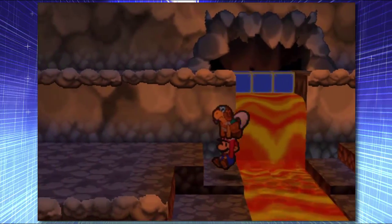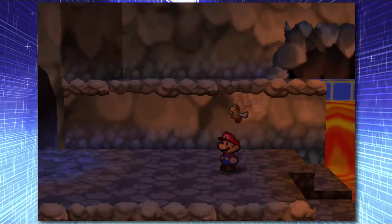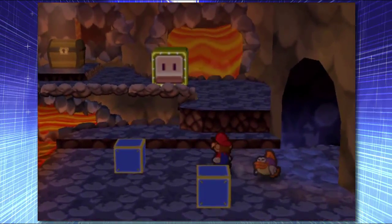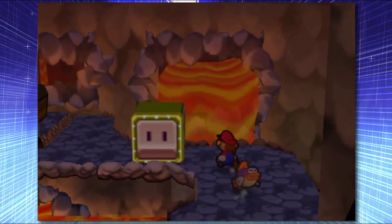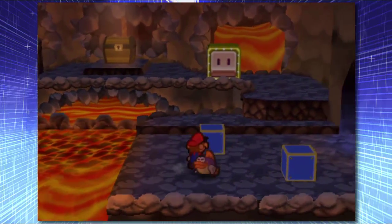I'm assuming we're going to get an item over here that will make us be able to destroy those blocks, and then we can finally go up and get ranked up. Unless — oh yep, there we go, there is an item. Going to be a new hammer I'm assuming. Oh, I can't get over there yet — I have to do the dumb puzzle first.